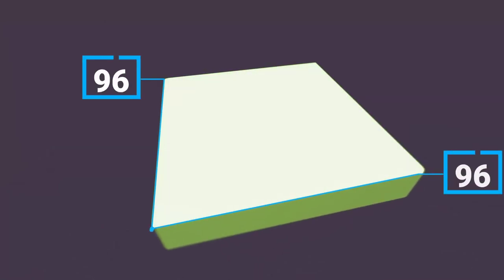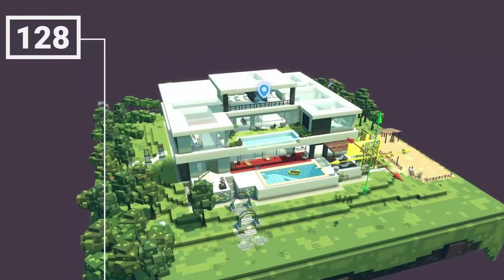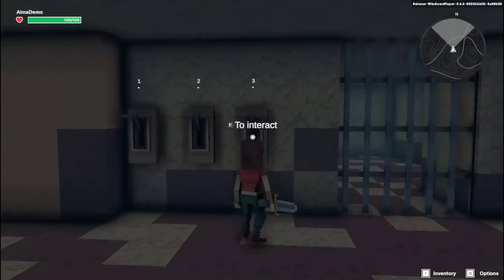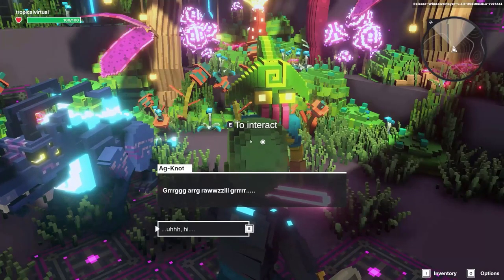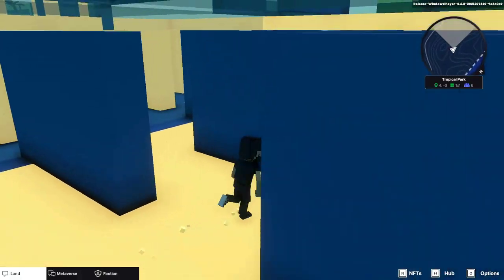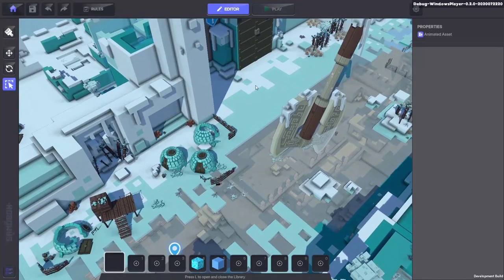Each 1x1 land is a total of 96x96x128 meters, so you've got a heap of space to play with. From action-adventure to platformers and parkour, to puzzles, role-playing and narratives, to NFT galleries, homes, social hubs, treasure hunts, mazes, you can build what you like.